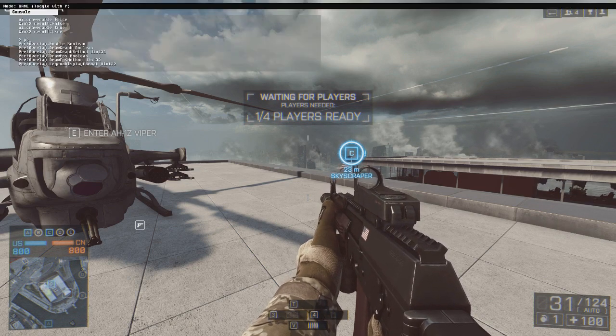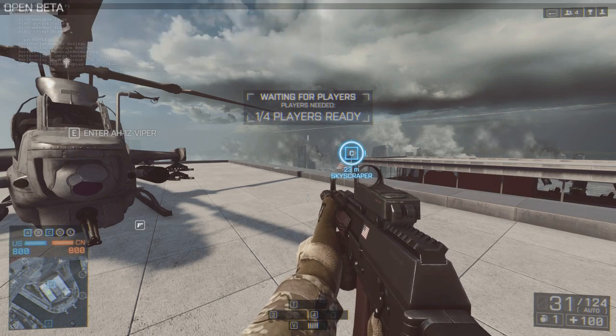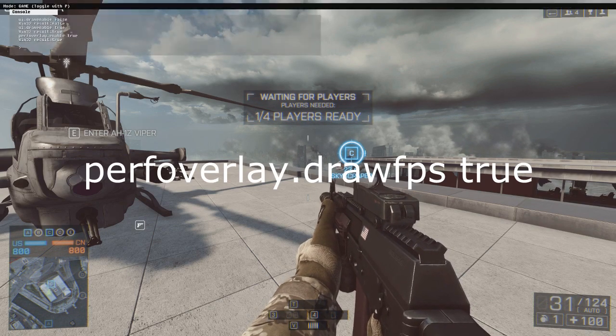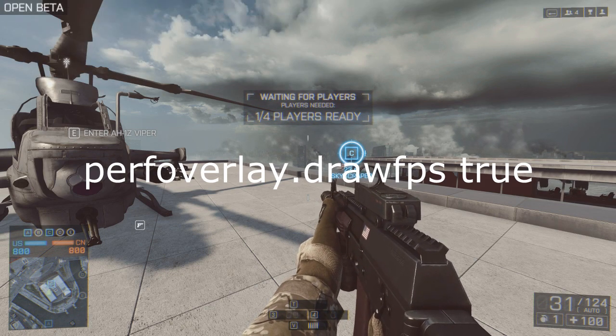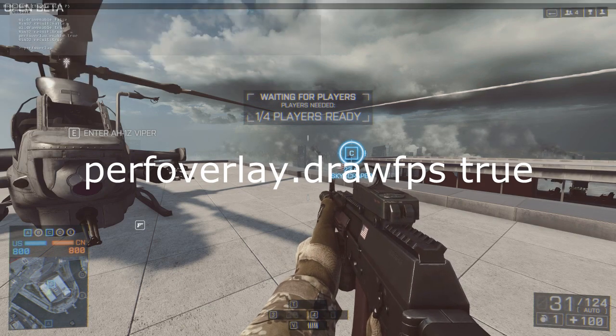The second command is for Draw FPS. If you remember, this used to be render.drawFPS true — well now it's perfoverlay.drawFPS true. This comes in pretty handy, especially right now trying to figure out what kind of frame rates you're getting, which for me was pretty low there for a while.